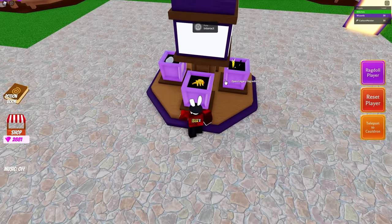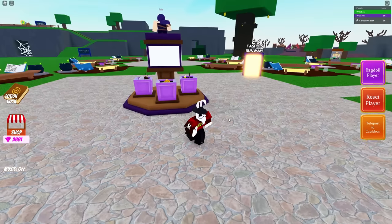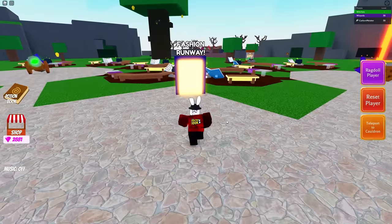Obviously I can't get any of the legacy ingredients because I own all of them, but normally what you would do is walk up to the machine, press it, and it'll tell you to spend — I think it's gems. I don't know exactly because I've never actually had to use that machine — I've been playing since the game came out and haven't missed a single update.